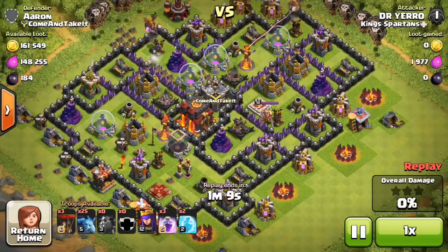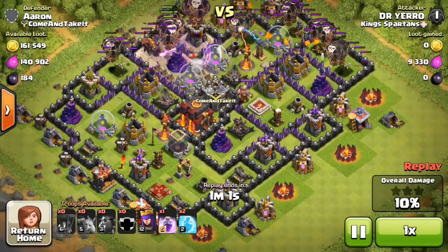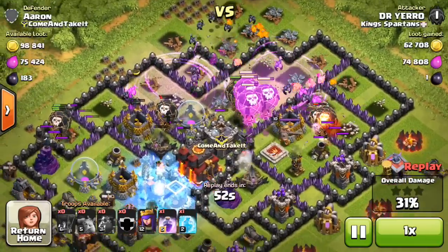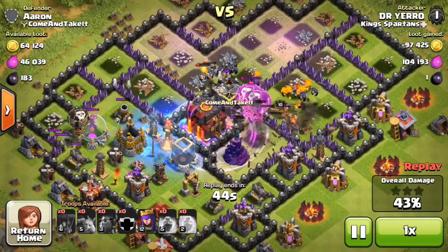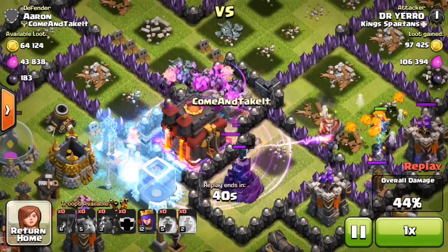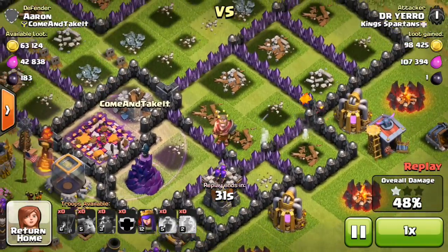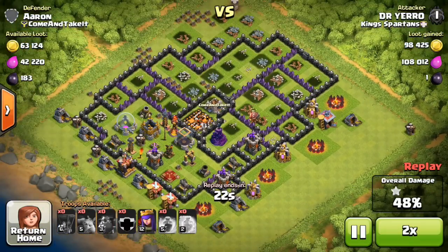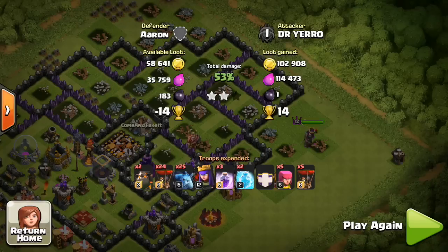Here is Dr. Yero, a new member to our clan. He's using two lava hounds with the rest as balloons — a very effective and prominent strategy in the Clash community right now, especially at high levels. I'm contemplating learning it, though I've been really busy. My Clash account being temporarily banned for 24 hours was a setback. Anyway, he's at 47% with the Town Hall win and his Queen still alive. Two stars, 50%, 200,000 loot, 14 trophies. If you want to join us, we're Kings Spartans — come find us. See you guys, peace!